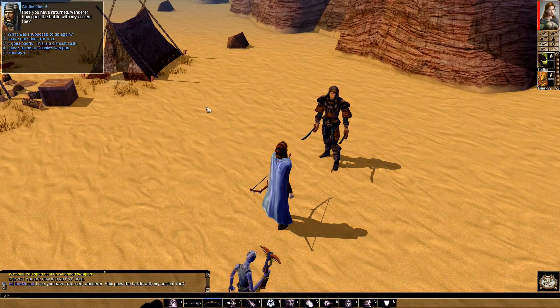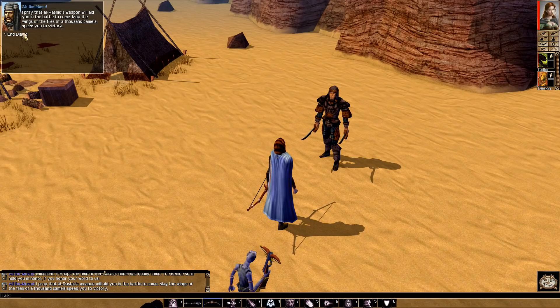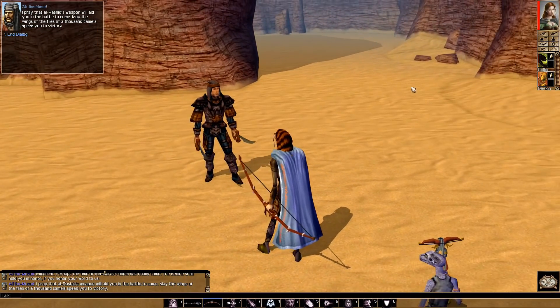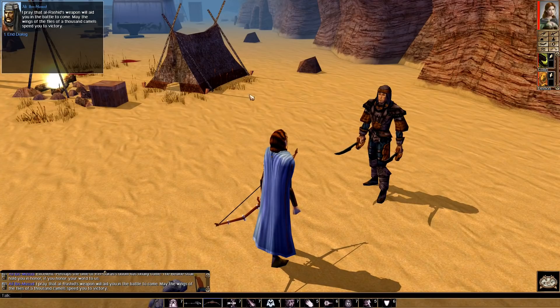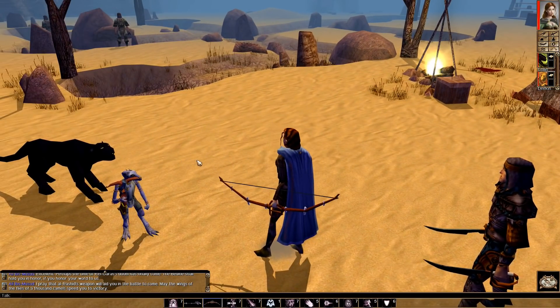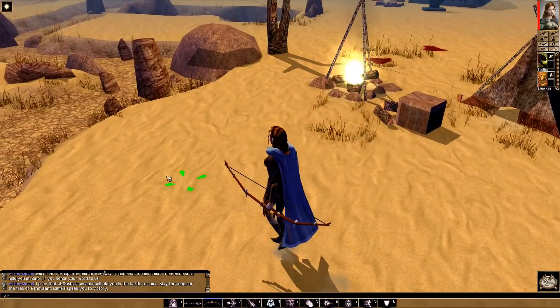Al-Alie says: 'I see you have returned, wanderer — how goes the battle with my ancient foe?' We found Al Rashid's weapon. 'Excellent. Perhaps the time of Kalgaras's doom has finally come. The Bedine shall hold you in honor if you honor your word to us. I pray that Al Rashid's weapon will aid you — may the wings of the flies of a thousand camels speed you to victory.' These people are a little bit strange. Deacon doesn't like flies at all.